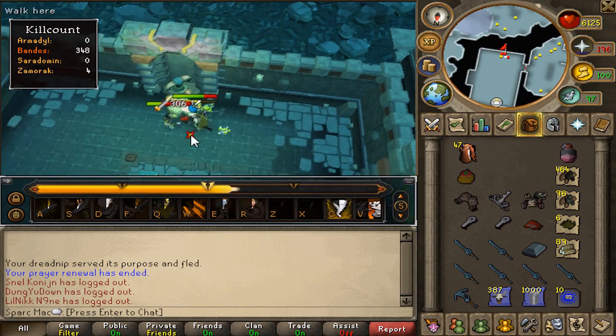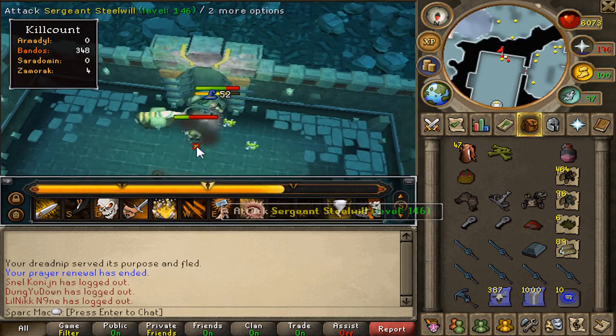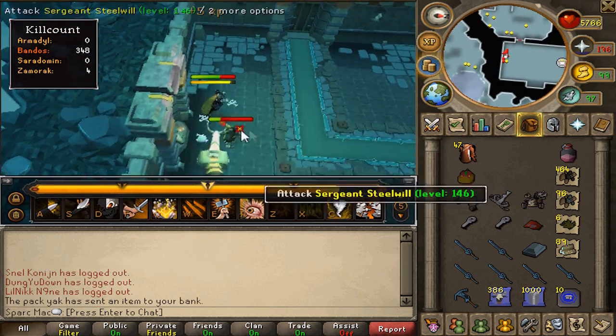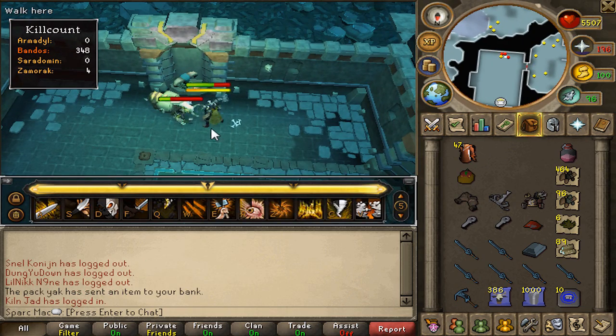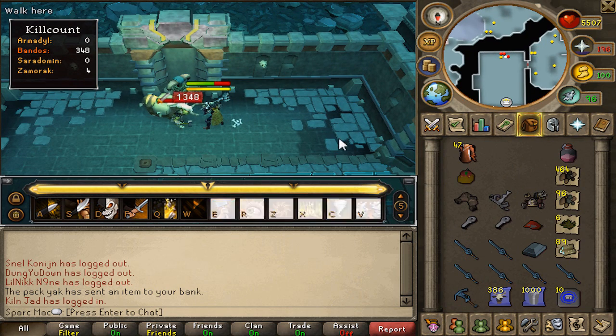In my opinion, I feel like the pack yak is a necessity. I know not everyone has 96 summoning, but those bones and the rune items just add up, and it's so nice just to send them right to your bank. The seal tie-in or a familiar that can help you out is probably worth using if you don't have the pack yak. I see a lot of people coming in with tortoises and whatnot.